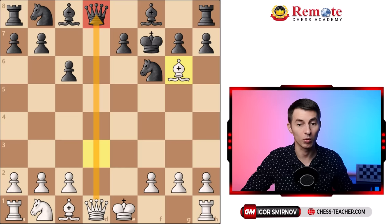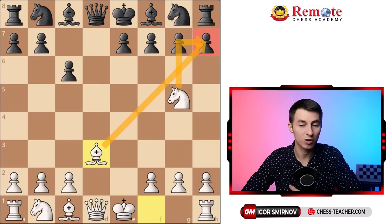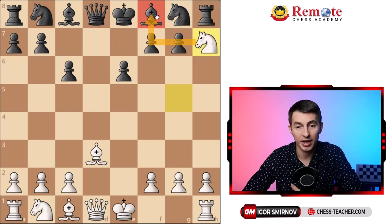What if black tries something else? The beauty of this position is that besides the knight takes f7 threat, you're actually also threatening the pawn on h7, so you can take your pawn back at the very least and save a nice attacking position. For example, if black plays pawn to e6 or any other move, you can go ahead and grab the pawn on h7. It's defended by the bishop, so black can't take it, and the knight can capture on f8 forcing black's king to move, losing the right to castle.